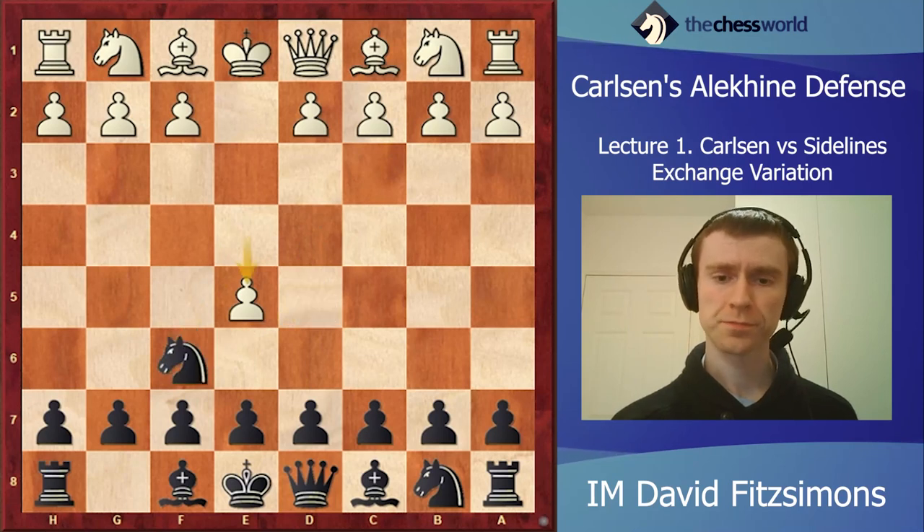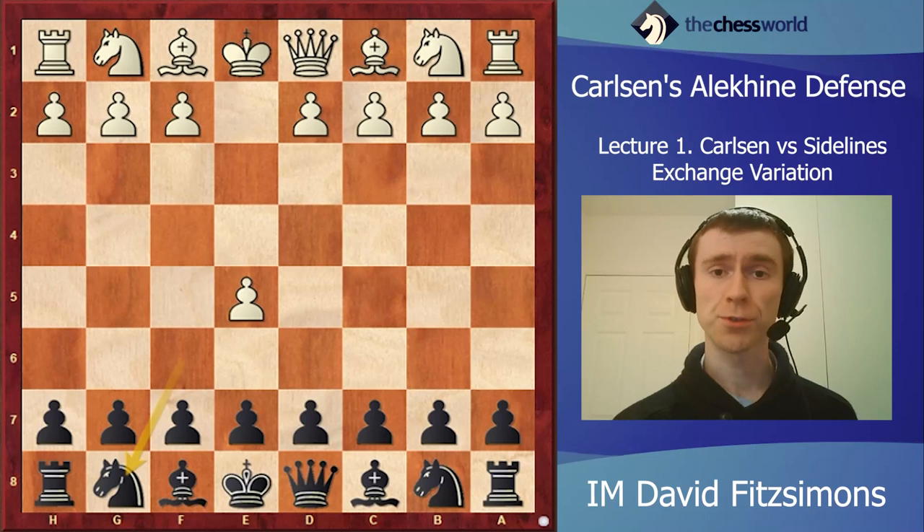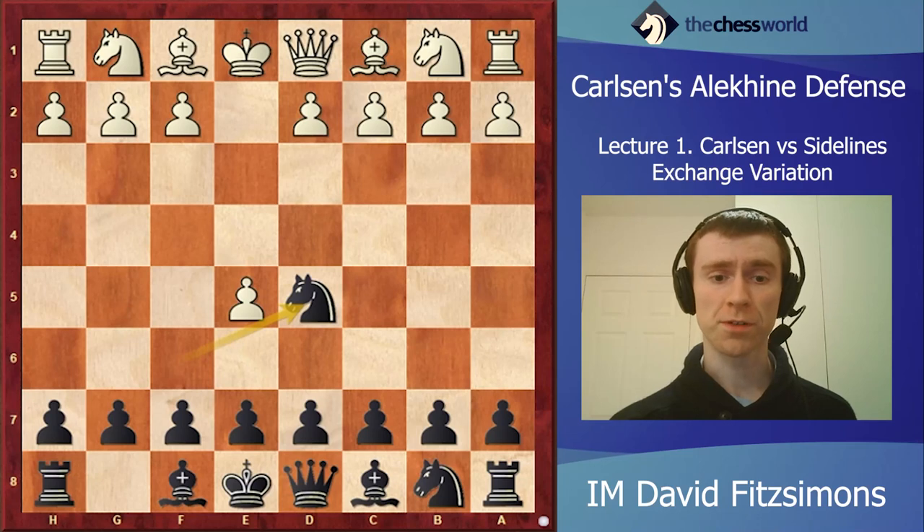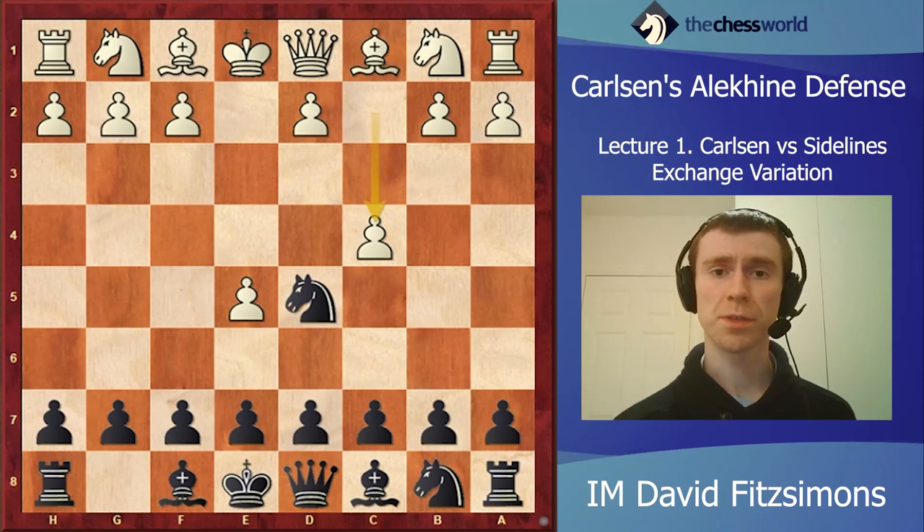After knight d5, bear in mind that Carlsen has also played knight g8 here - I covered this in my Rapid and Blitz Repertoire for Black in the bonus chapter. He played it against Fresenet and won a nice game, so you can check that out there as well. Knight d5 is the main move by far, though.